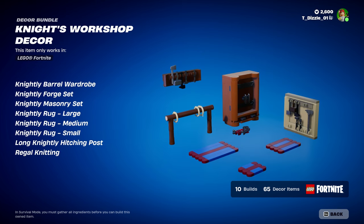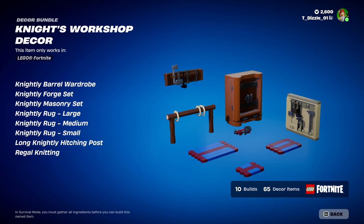Knight's Workshop Decor: Knight Barrel Wardrobe, Knightly Forge Set, Knight Masonry Set, Knightly Rug Large, Medium, and Small, Long Knightly Hitching Post, and Regal Knitting.